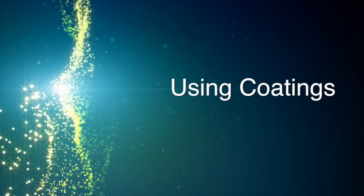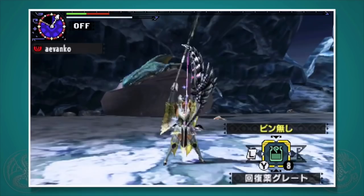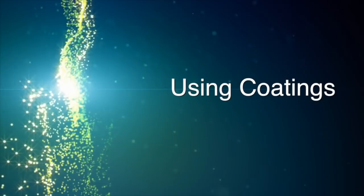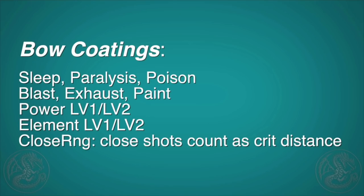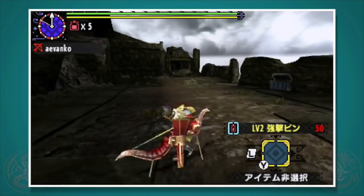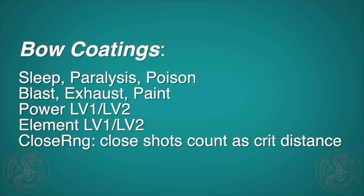Concept number 3: coatings. While each shot is unlimited and you don't really need to worry about items, there is one you want to care about — coatings. Each bow has a different list of coating types it can use, so make sure you look at that when choosing a bow. You have coatings that apply poison, paralysis, or sleep attributes to your shots. The most important coating though is the power coating, which you should always be using.